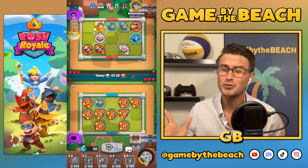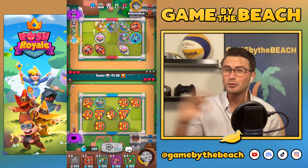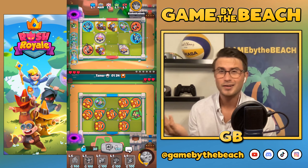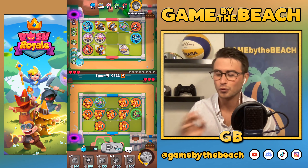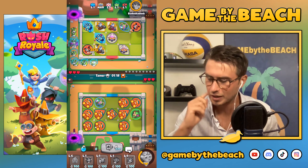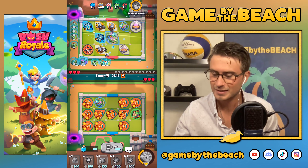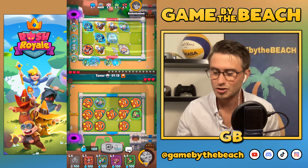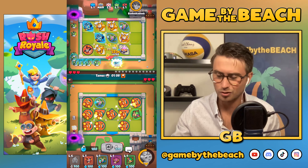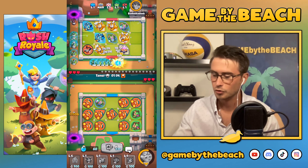Super useful play — do that with your Snowflake if you don't already, because not only does it clear your board, you also get the mana from all of those kills, so super super useful. I like our chances right now — we've got a couple of rank threes, a rank four in the middle of the board, everything's connected, and he doesn't have a Shaman or anything to try and bother us.